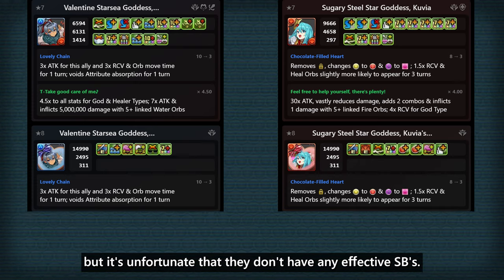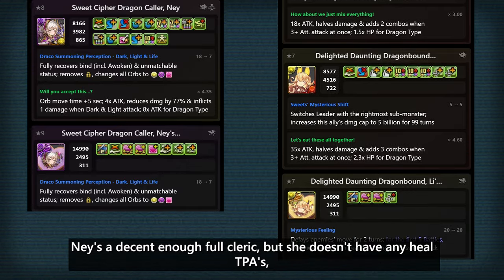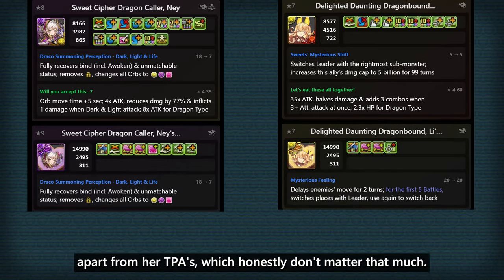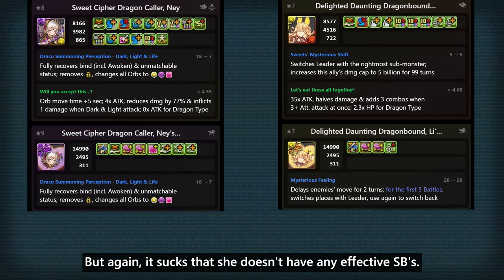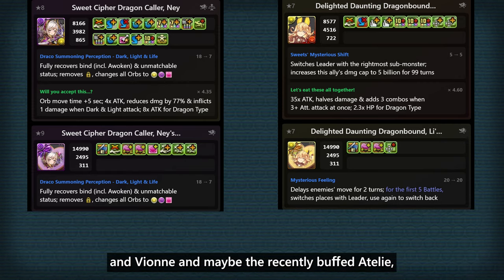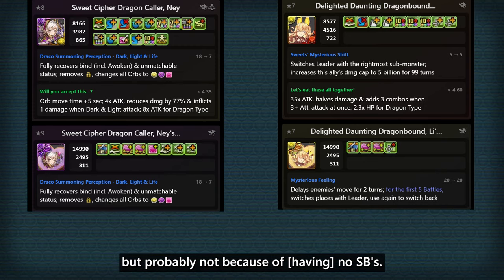It's unfortunate that they don't have any effective skill boosts. Nei is a decent enough full cleric, but she doesn't have any heal TPAs or other utility apart from her TPAs, which honestly don't matter that much. Her equip is much much better as it has really solid awakenings, but again it sucks that she doesn't have any effective skill boosts. This equip works really well on units like Seca and Mayon, and maybe they recently buffed Adderley, but probably not because of no skill boosts.